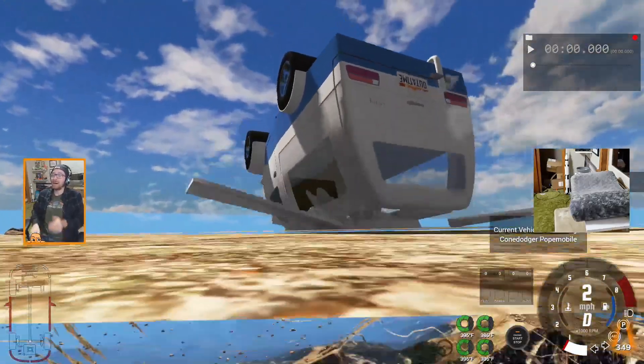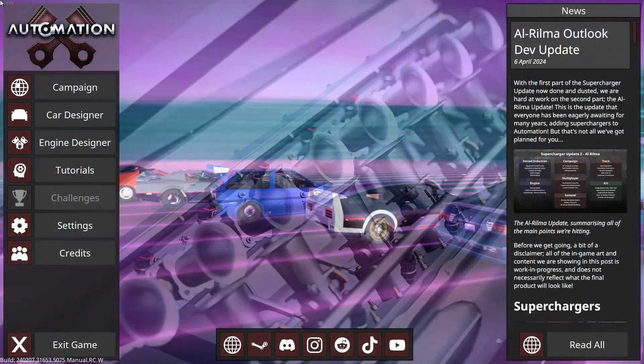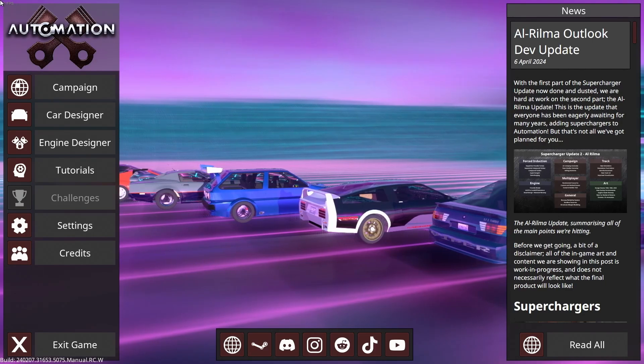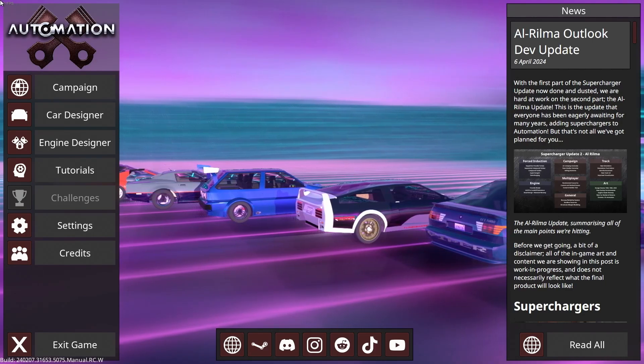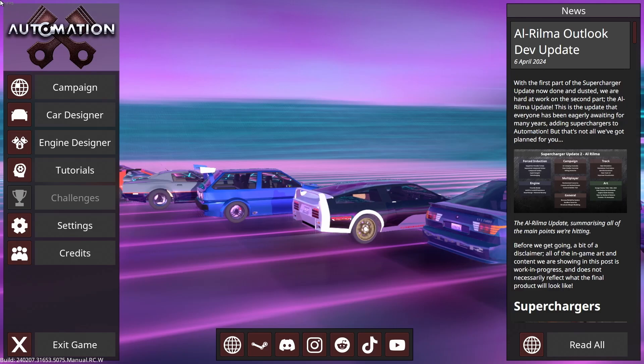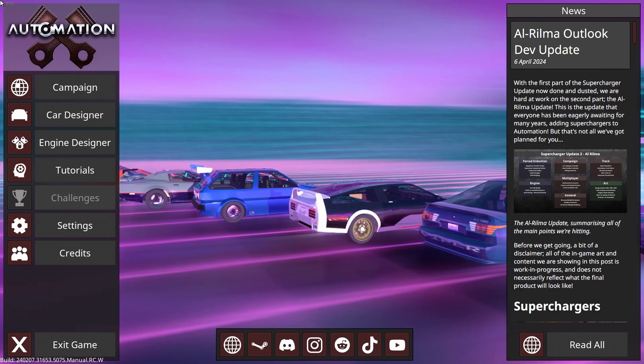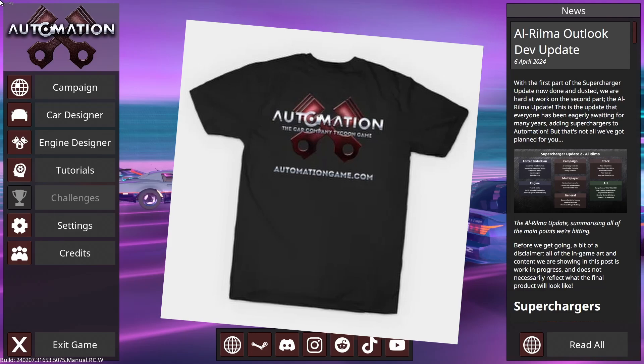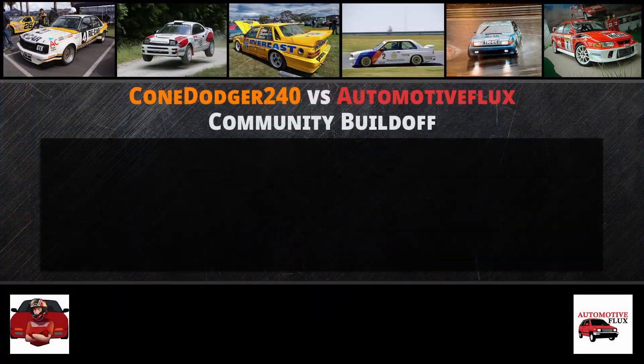Oh no, Pope! So get ready to get building. You'll have just a few short weeks to get your creations in to the team you want to support. There will be no prize for making the winning car, but just for building a car and entering it, you'll be in the pool for a couple of Automation t-shirts picked at random.